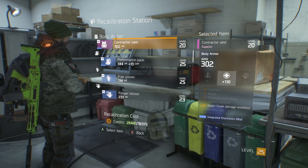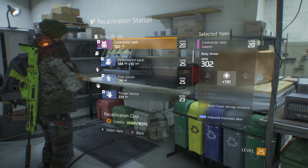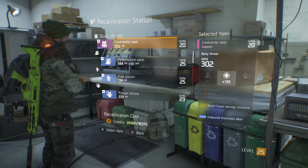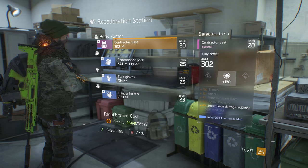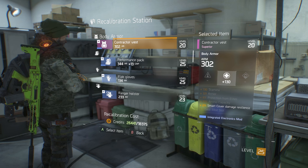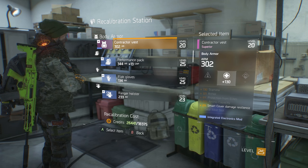So I took the opportunity to reroll the stat on it. It cost me 10,000 credits at that point and gave me four choices. What I wanted to point out initially is that the current cost of recalibrating a stat on this is 18,375 credits. The way recalibration works is every time you recalibrate any stat on a given piece of equipment, it becomes more expensive.